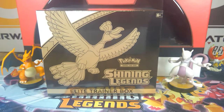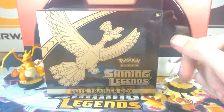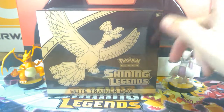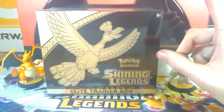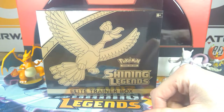You have the stick. You have the kid. And you have an Omnidite in light. That's right, because it's shining in here. It's shining. That is indeed another Shining Legends Elite Trainer box. There is no but today — we're going to open it. Here it is.